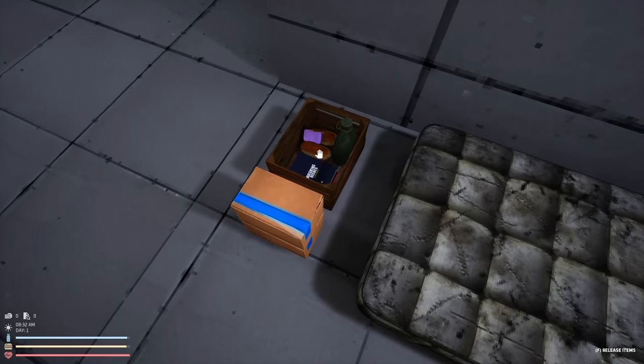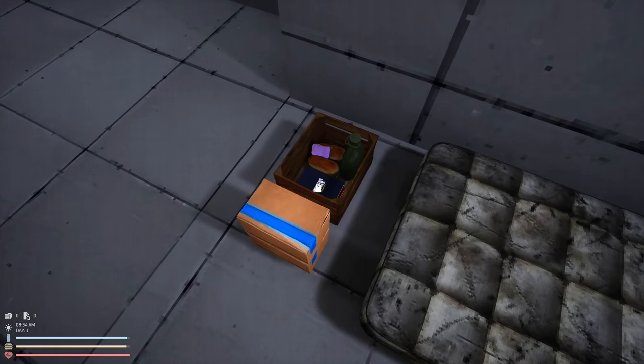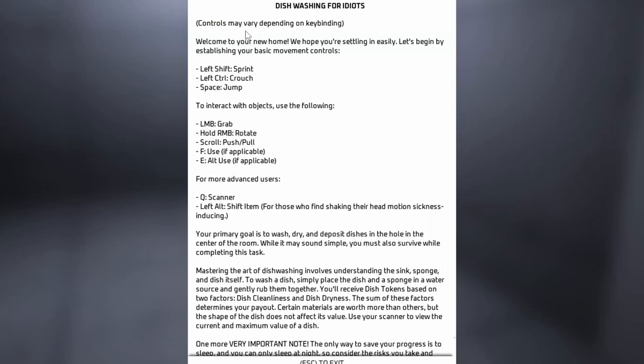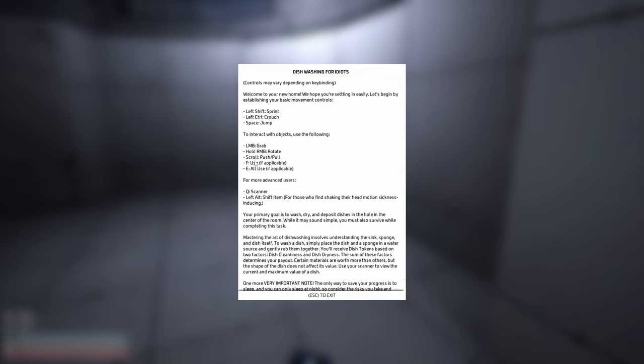What do we have? Manual. Washing dishes. F to read. Controls may vary depending on keyboard. Welcome to your new home. We hope you're settling in easily. Let's begin by establishing your basic movement controls. Left shift to sprint. I don't know why I would need that in a tiny little room like this. Left control is crouch, and obviously space to jump. To interact with objects: I to grab. Scroll to push and pull.